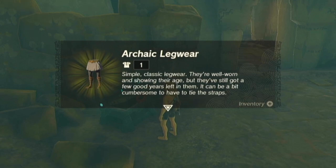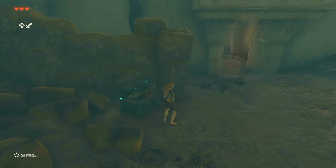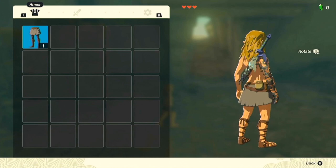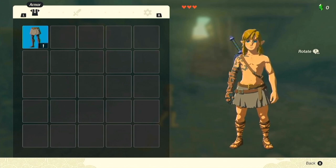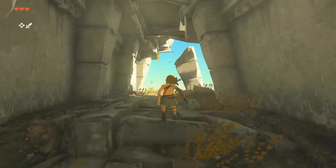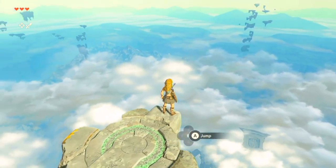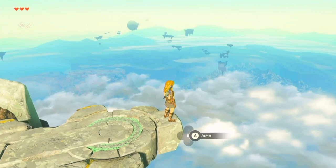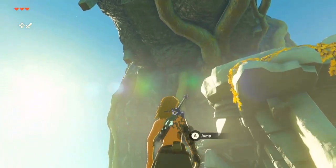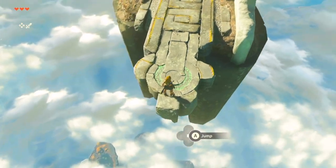It can be a bit cumbersome to have to tie the straps, but we can use the controls to access an inventory of clothing. Poor Link — at least the legwear is better than nothing. Let's get outside and see where we are. Holy cow — we are very high in the sky. This place may be the pinnacle, the very top of something. There is nothing holding this clump of rocks up in the sky.